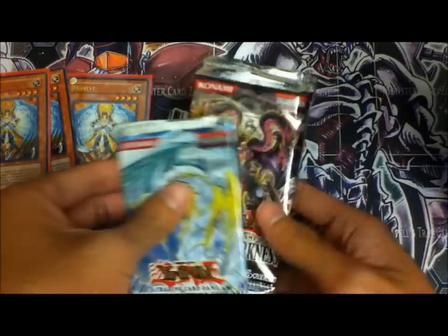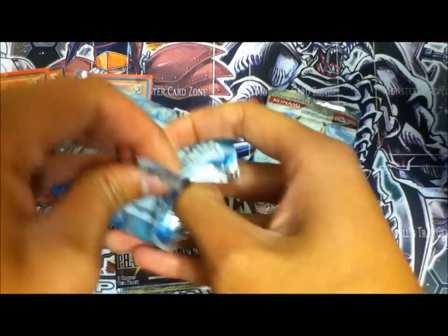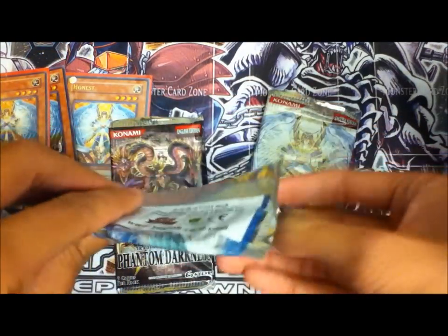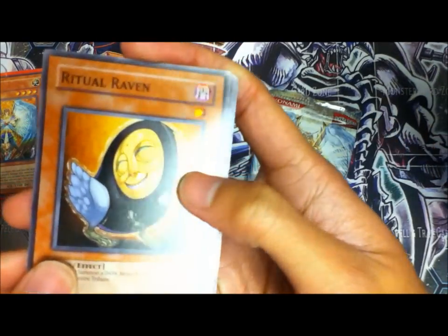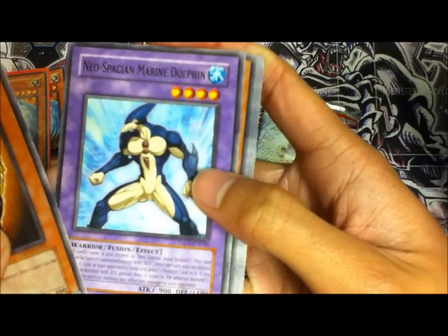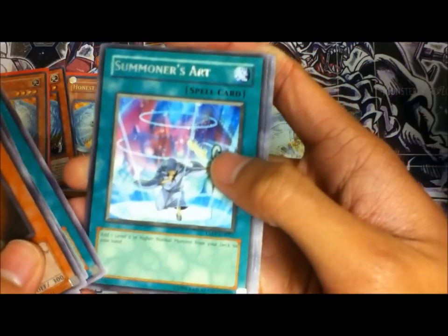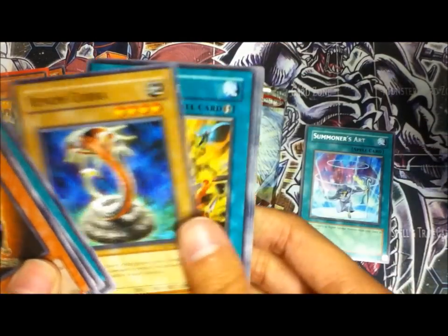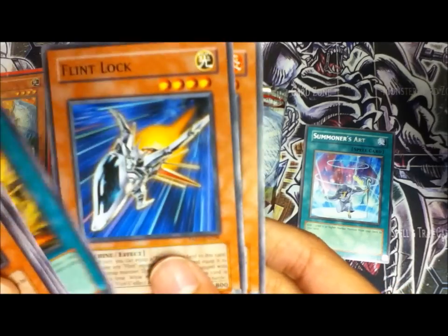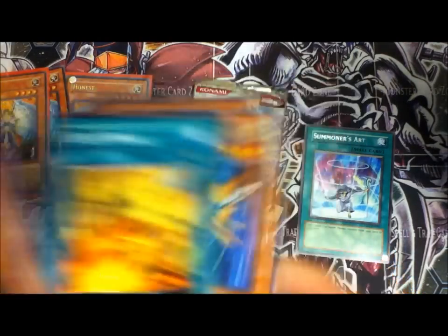So let's open it like this — Tactical Evolution. Let's get some Rainbow Dragons. Alright, we got: Chicken, Marine Dolphin, Light Figgy, Amulet of Ambition — Summoner's Rare — a Snake, a Flint Missile, Flintlock, and Crystal Starva. They're both Flints!